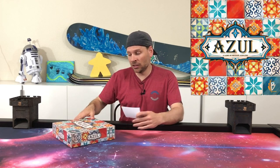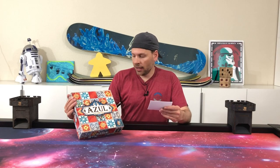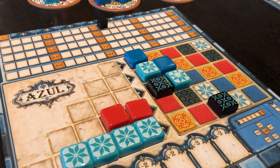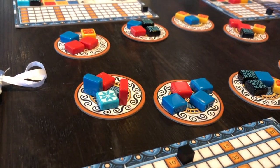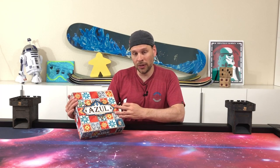The next game we played is Azul, for 2-4 players, ages 8 and up, playing in 30-45 minutes. In Azul, you're tiling a wall in Portugal. This game is really beautiful and the pieces are amazing. I did a Game Spotlight in episode 40, so go check that out for more on how it plays. We're really enjoying our Game Topper — the dungeon map is very thematic, especially when Travis has his friends over to play Dungeons and Dragons.